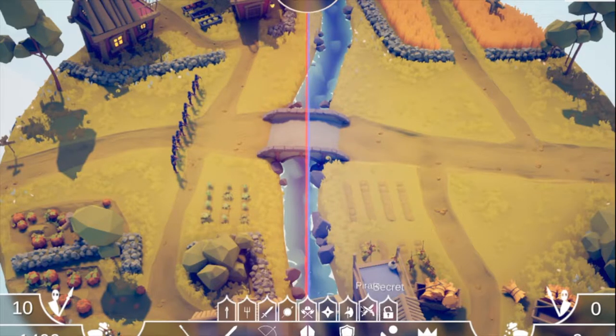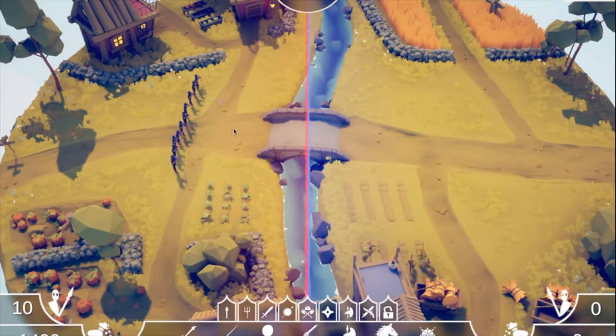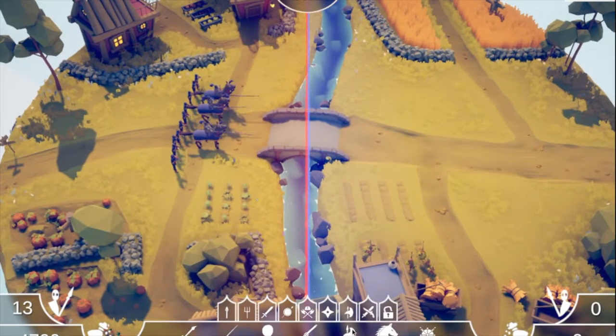They did have some cavalry, so just to keep it less overpowered, we're going to go with a jouster instead of the other secret unit. Let's go with three of those. And we'll actually add a king — medieval. We're going to have a king in the background, because William the Bastard actually fought in this battle.